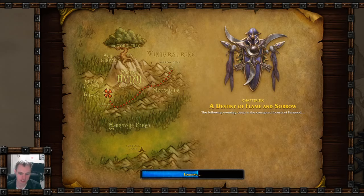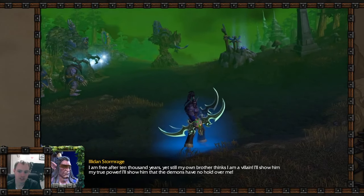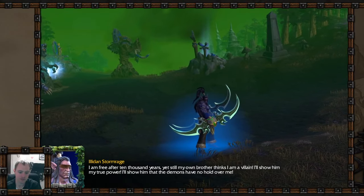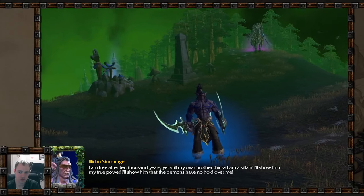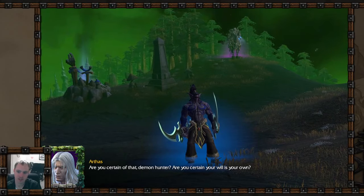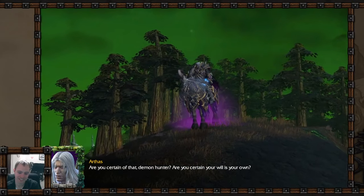Let's do one more level — I'm really anxious to see how Illidan transforms into his demon form. I hope they made it look better. No spoilers, I want to see for myself. I hope they don't just use the level-up animation flash. Cinematic: Illidan says he is free after ten thousand years, yet his brother thinks he's a villain. He'll show him his true power and that the demons have no hold over him. A female death man says, 'Are you certain your will is your own? You reek of death, human.'